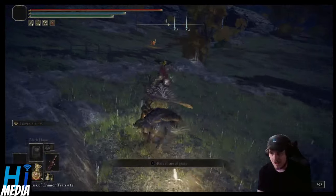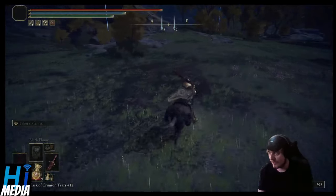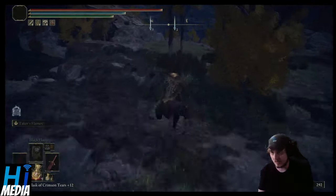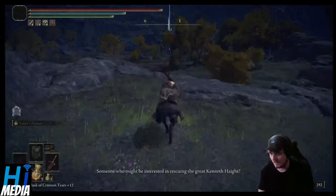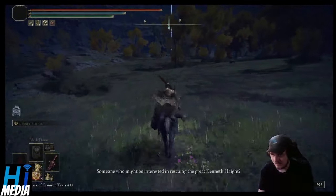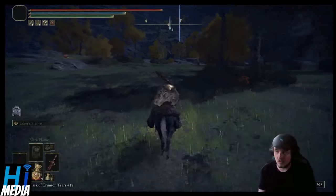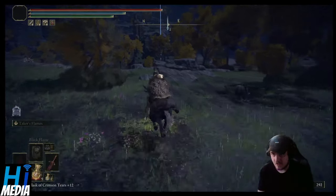I'll also say, catch that Mistwood Outskirts Site of Grace there — I didn't notice it until I was a few playthroughs in, and it is a very handy Site of Grace to have. There is an NPC up here. Go talk to him — he has a relatively easy quest and can give you access to some pretty interesting daggers, which we will be covering in a future video.